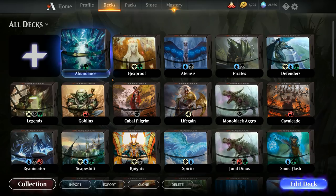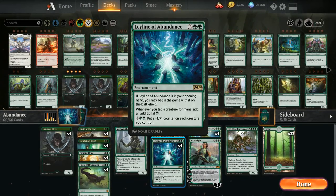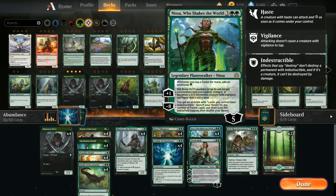Today we're taking a look at a mono green ramp deck featuring Leyline of Abundance, the new enchantment from M20 that we can put on the battlefield if we have it in our opening hand, which can allow for some very explosive starts. Whenever we tap a creature for mana we can add an additional green to our mana pool, and then for eight mana we also get a mana sink to put a plus one/plus one counter on each creature we control.